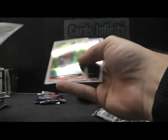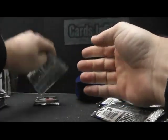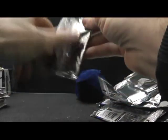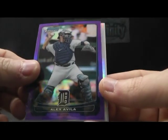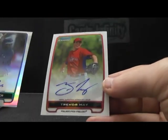Refractor autograph - Horé Solar bonus autograph, nice one! Die cut, die cut - Miguel Cabrera. And base, just base, and the last one is base. So we have: Adrian Gonzalez blue $2.50, Alex Avila purple $1.99, Horé Solar refractor autograph numbered to 500 - $33 out of 500 - and Trevor May autograph.